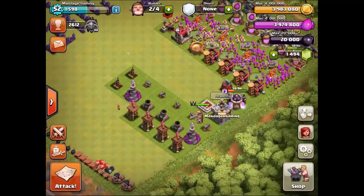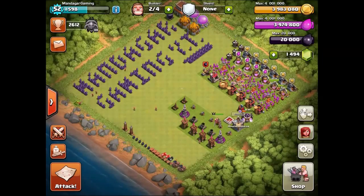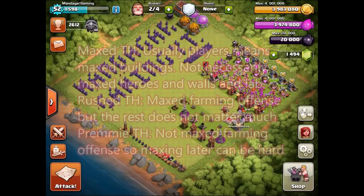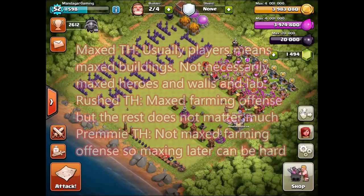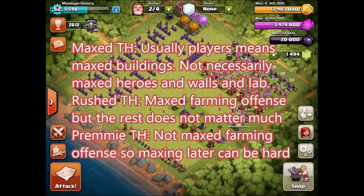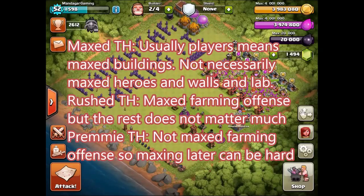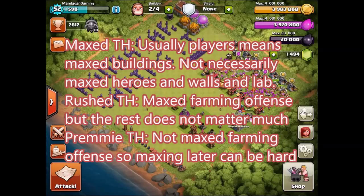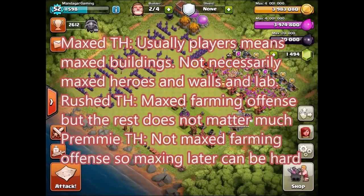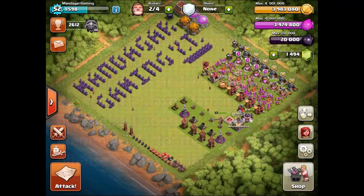Let's get the definitions right between rushed, maxed, and primi, because people use them without actually knowing what they supposedly mean. A maxed town hall usually means maxed buildings, not necessarily walls, heroes, or lab — it depends who's saying it. Some mean actually maxed where everything is done; others mean just maxing all the buildings. Rushed is a town hall with maxed farming offense, but the rest doesn't matter much. So my town hall is rushed.